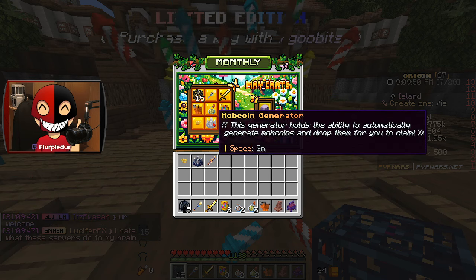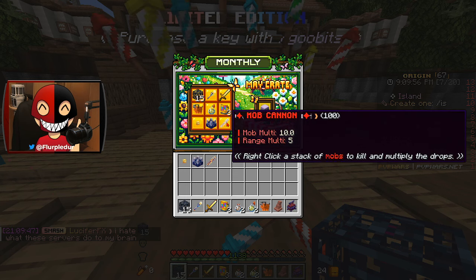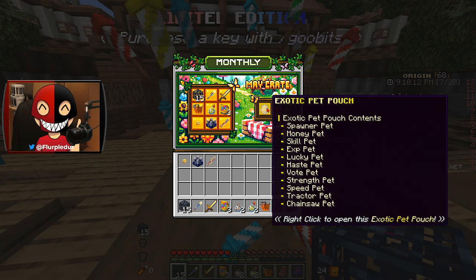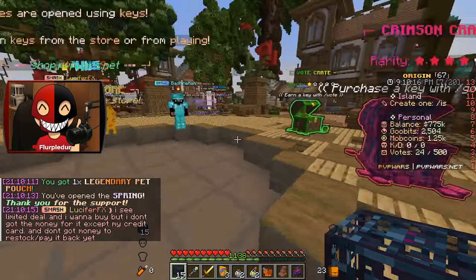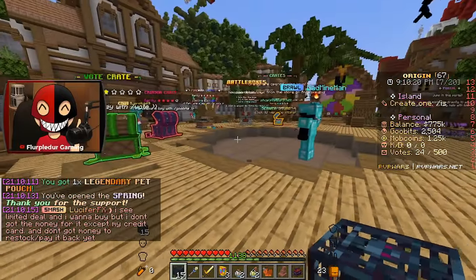We got a mob coin generator, a two-minute speed boost which is really awesome, a mob cannon with 100 uses, and we have a chance at the top rank. But we got a legendary pet pouch — that's unfortunate, but it's okay.